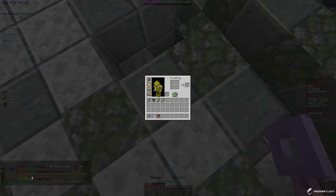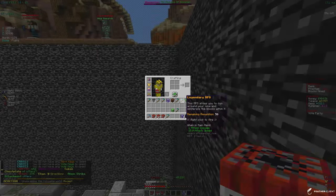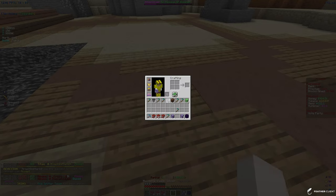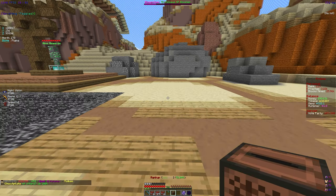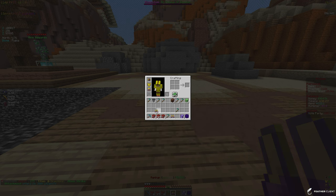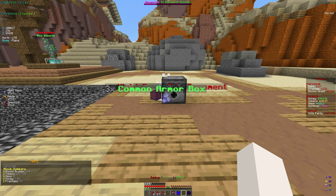Wrapping up by claiming some keys and opening them. Got caches and stuff. Then opened a mythical skin box — got a mind splitter fragment, which I dragged onto my pickaxe. Opening silver boxes and epic armor boxes. Got a mythic armor box which gave mythical rarity token boots — our old ones were common, so this is a massive upgrade!